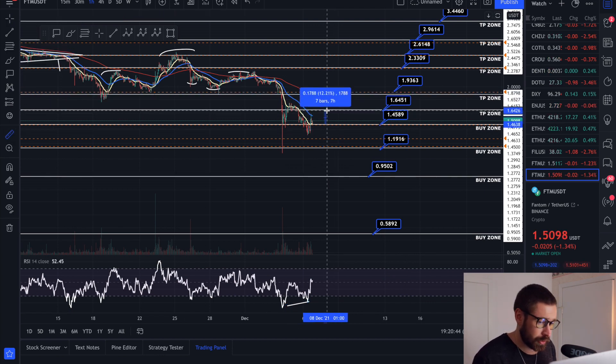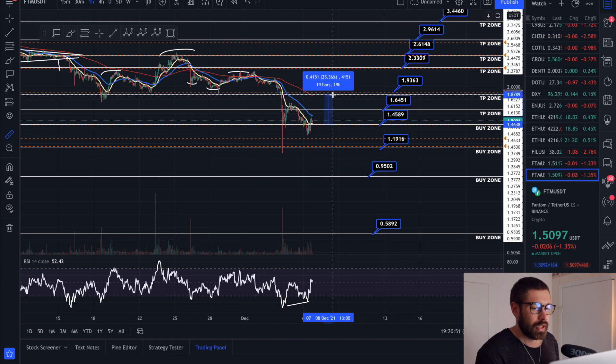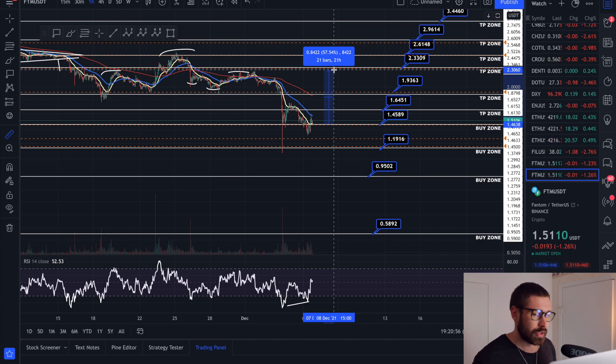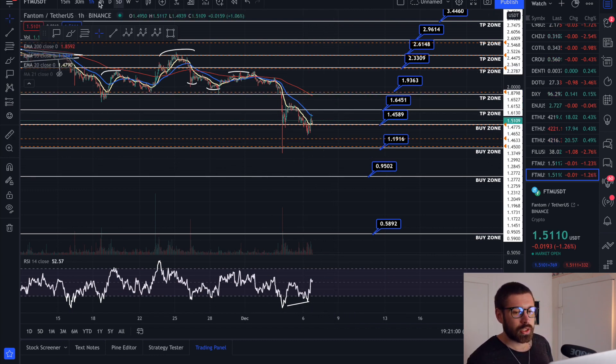We have our first take profit zone at $1.64. That's actually a 12% move, which is not a bad trade. I would look to close 25 to 50% there and then wait for $1.93 and quite possibly $2.33, which is a 57% climb. I don't know about all that, but you never know.